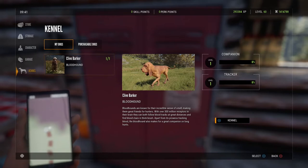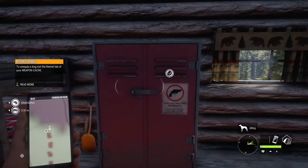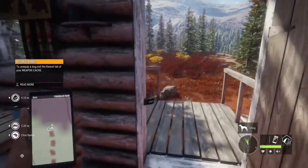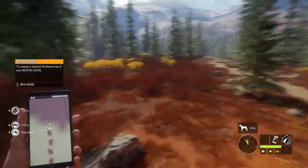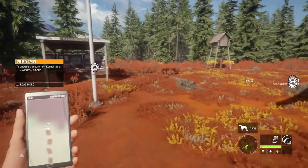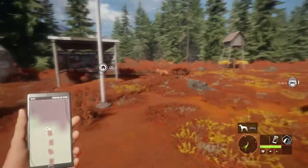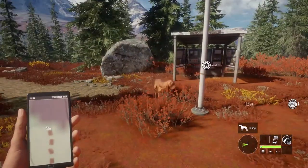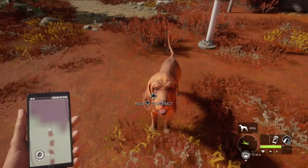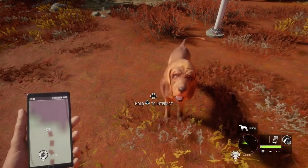Let's activate. He sounds like a deer. To unequip a dog, visit the kennel tab of your weapon cache. Idling — alright, well, where is he? There he is.